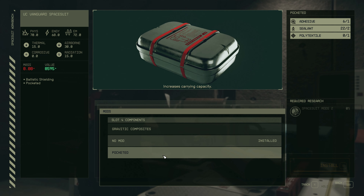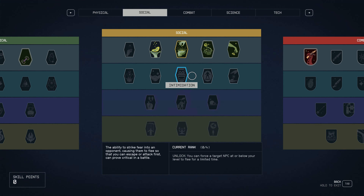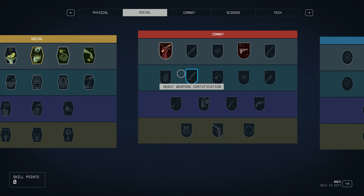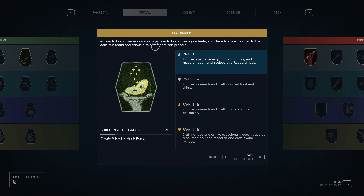Ooh — exo servos: increases melee damage, increases all damage resistance, reduces detection from enemies, and increases carrying capacity. That requires spacesuit mods 2 and polytextile. Oh, I want that. Spacesuit mods 2 — good grief, this game is just out to get me.